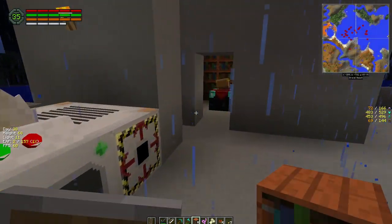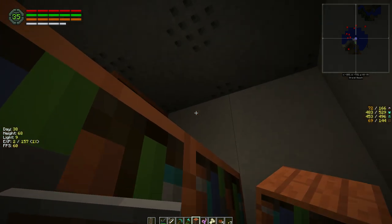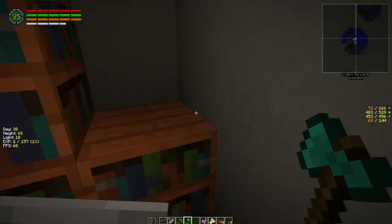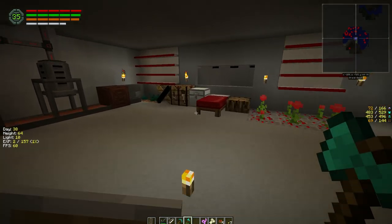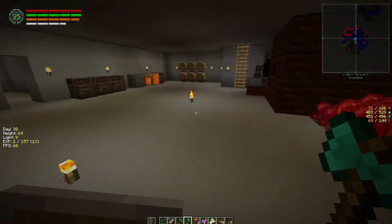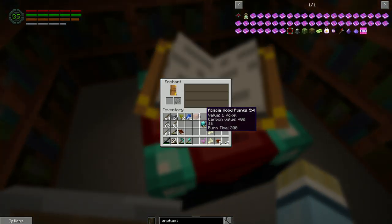I wish we didn't have to use duct tape to repair but it is what it is. I got all the books - well, I didn't get all the books. Good thing we have extras. Might as well use up all the wood we have, right? That was like 'oh you didn't use up all your wood here, let me help you' - either that or I was just an idiot. One of the two. Let's do this enchanting - we've got some lapis.